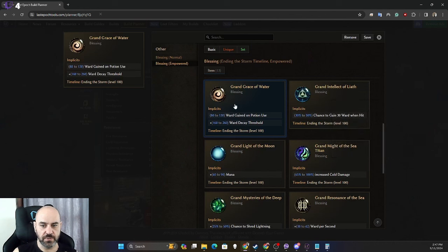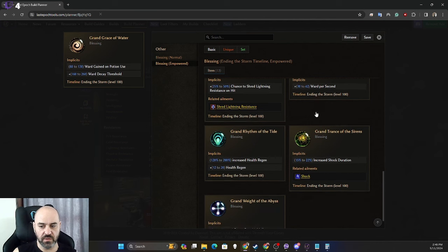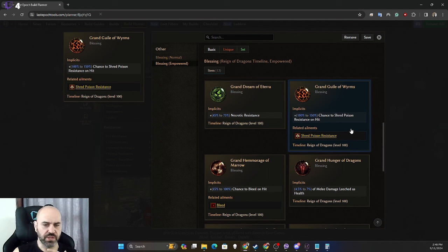On Grand Grace of Water we take the ward decay threshold and ward gained on potion use, since more ward is always good. You can also take 60–90 mana if you need a more comfortable mana level, or 30–42 ward per second if you want a little more ward. There's flexibility in this one as well.